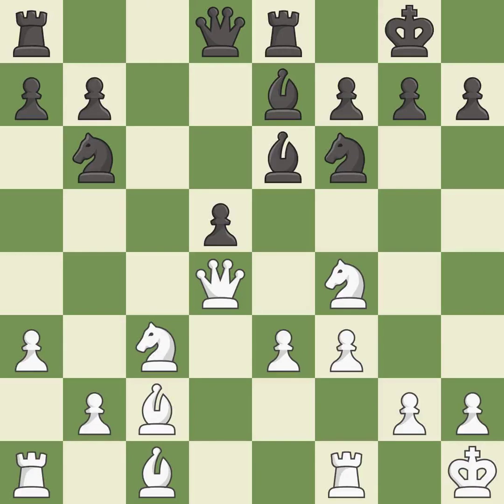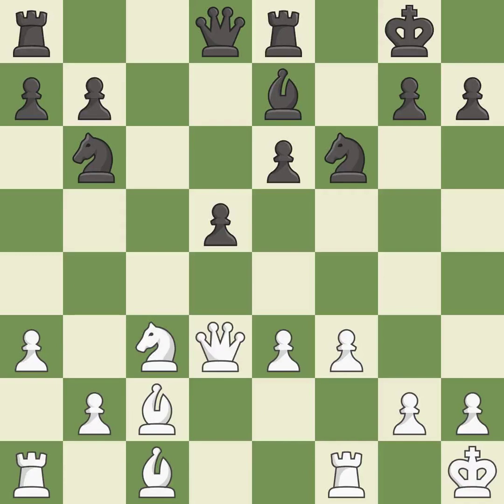This misses an opportunity to increase a bishop's scope by moving it to a better square — it is a mistake. This maintains the balance in material with a good trade; it is best. Takes back — it is best. That's not a mistake, but it's not the best move either; it is good. The rook is now on an open file, which helps control squares across the board — it is best.